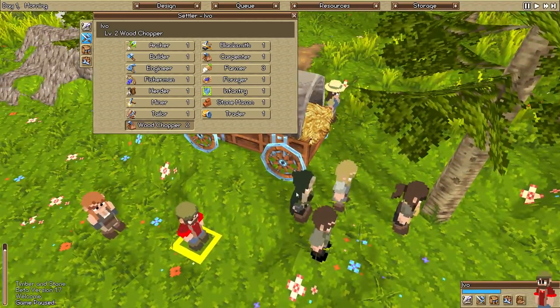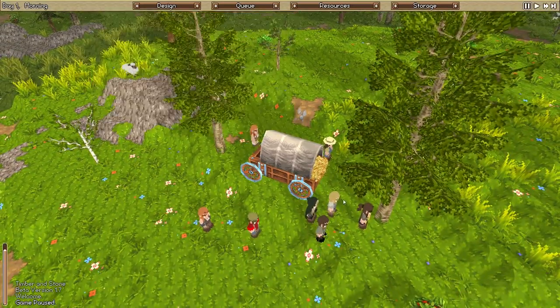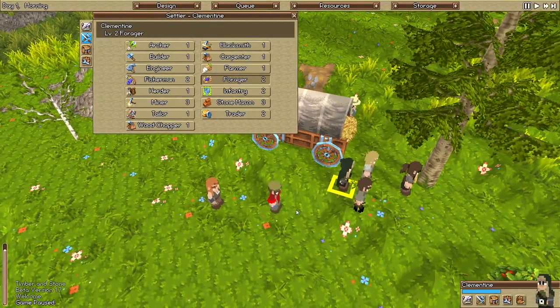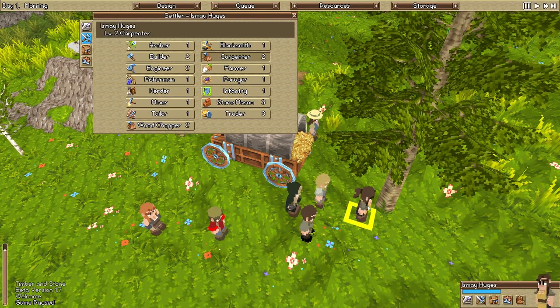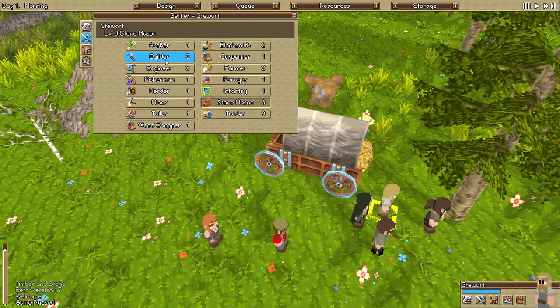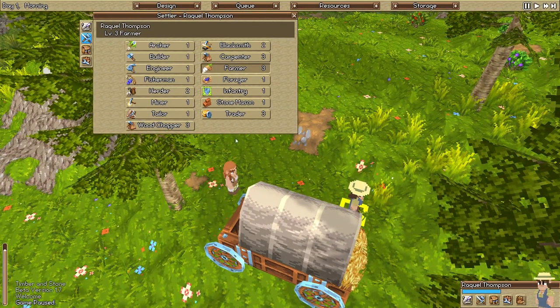We need a forager — who is the best forager? This guy is our best forager and he's only level 2, which is sad. This miner's level 3, that's fine. We have a carpenter, and we have a stonemason but we don't really need a stonemason right now, so I'm going to stick them as a builder probably. We have a wood chopper of level 2 and a level 3 farmer.